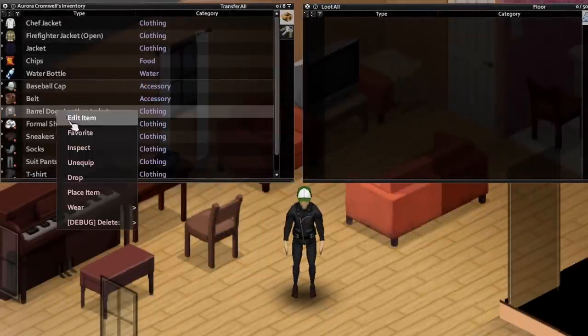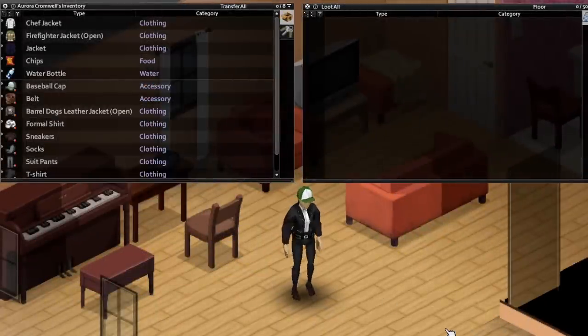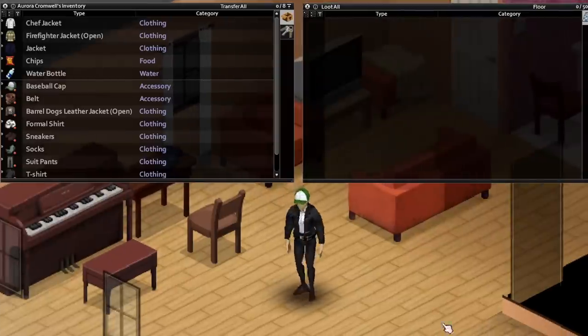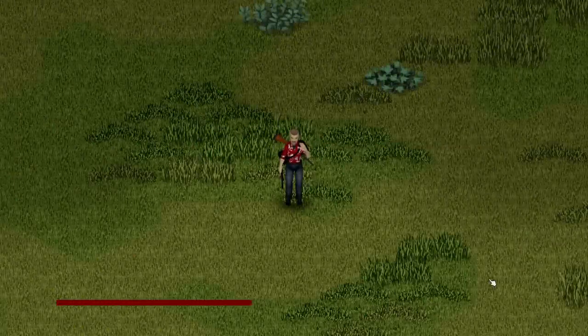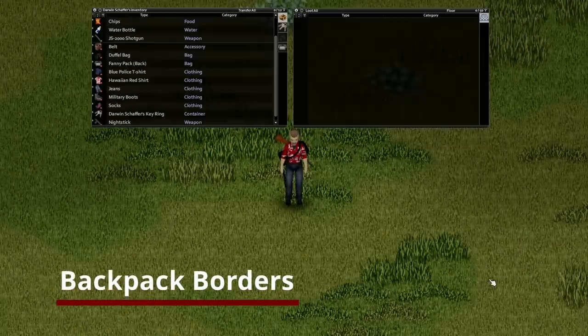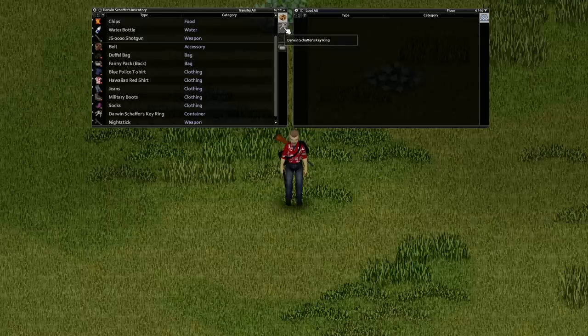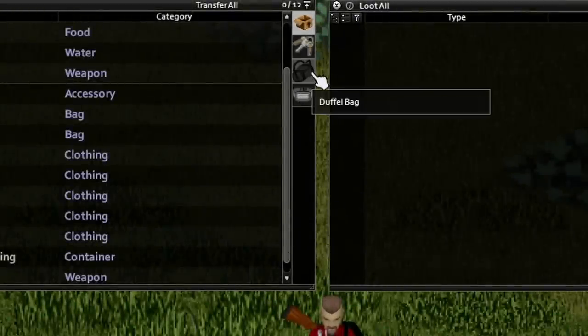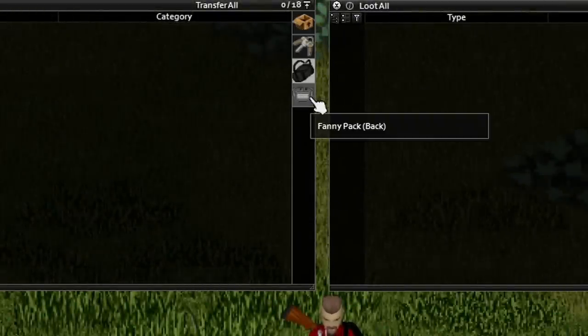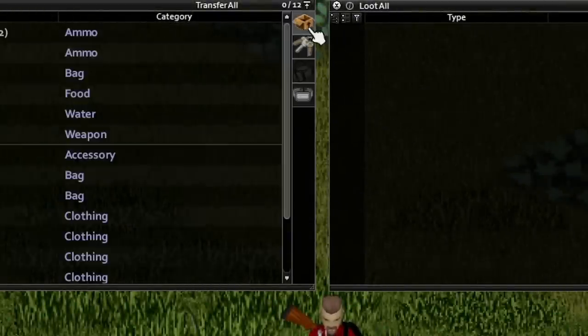Another one of our smaller quality of life mods — the Backpack Borders mod by Notlock, published on May 15th — fixes an issue that I've seen all too often in my own runs. If you've ever been running a backpack of dark colouring, it can often blend in with the inventory panel and make it difficult to see. With this mod, a simple background and border is added to each container you're using, making them much easier to see and distinguish.